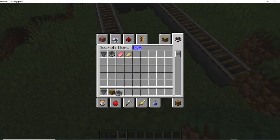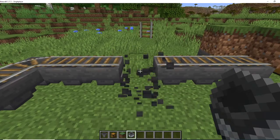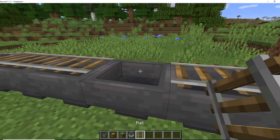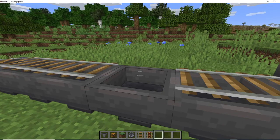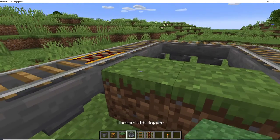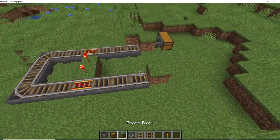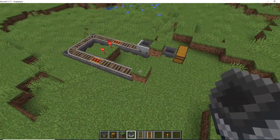You need a hopper minecart that'll be going around here doing all that stuff. Like so, and then you need a powered rail — two of them; you can add more but just two is enough. And then redstone — just add a redstone torch for both of those, and that's done, just so the minecart goes around.